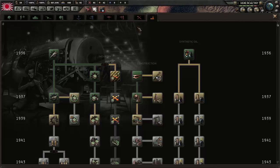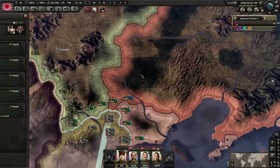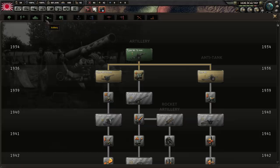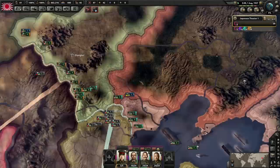Checking my notes — artillery is the next thing. I'm going to get that extra 10 soft attack boost which is really useful. The gun problem has almost fixed itself.